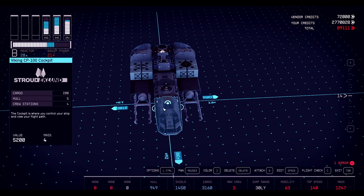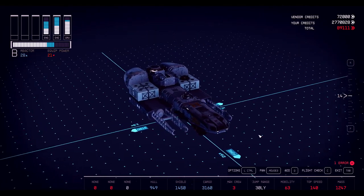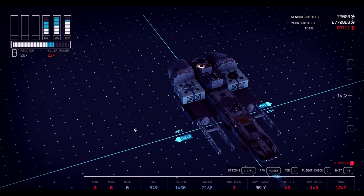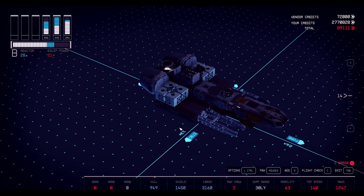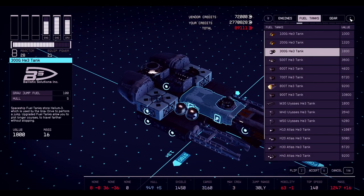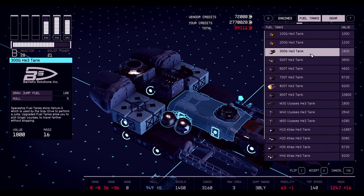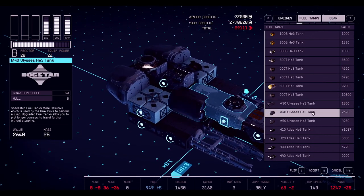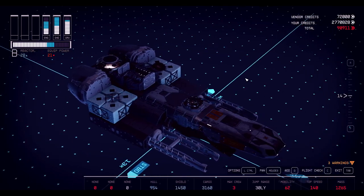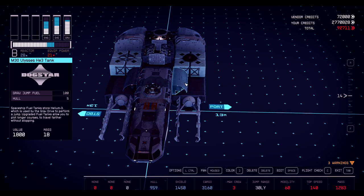Now I've got my weapons mounts — one, two, three, four, five, six, seven, eight, nine, ten weapon mounts easily. I still need fuel tanks so let's put those here. For the fuel tanks, we're not gonna do anything crazy — some smaller ones. That's 50 fuel — no, I want more than that. 100, 150, 200. That looks not too bad. We'll duplicate it, hit Z to flip it, and stick it in there. Now we have 200 fuel.